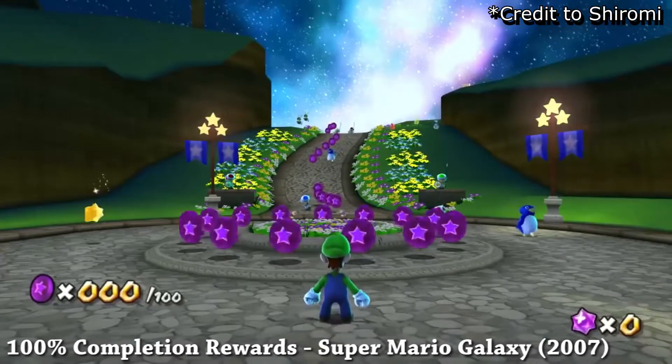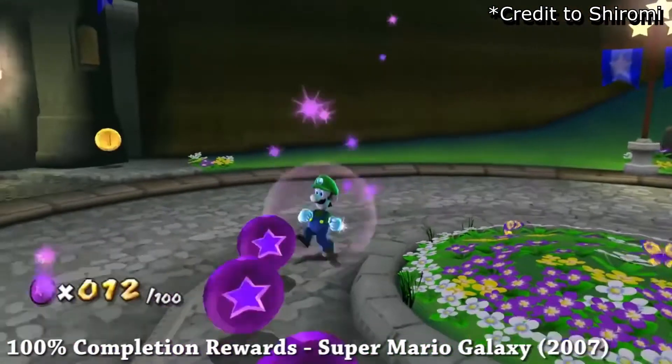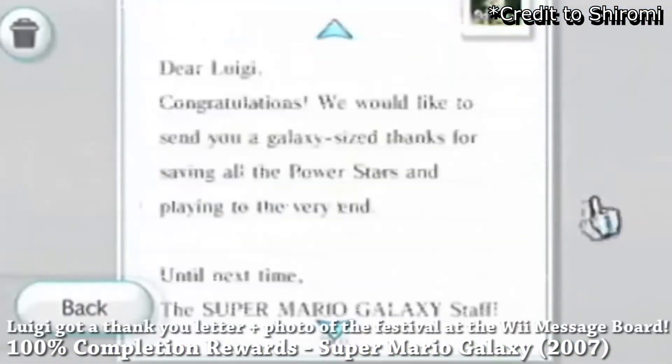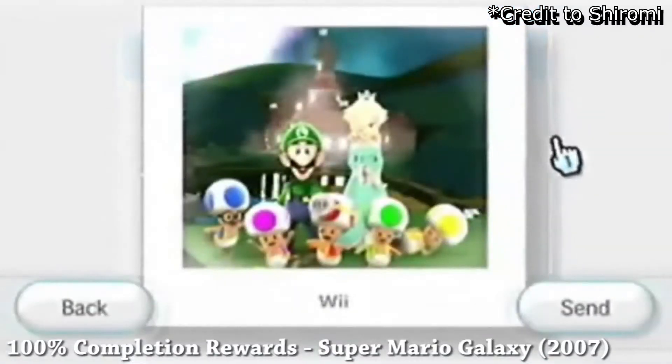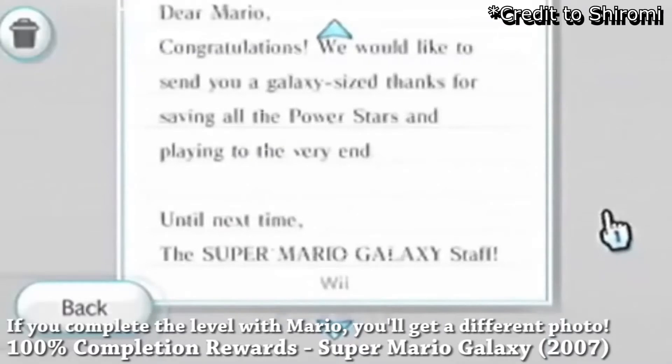You can also unlock the ability to play as Luigi. After collecting the last Power Star, back at Peach's Castle you will get a letter in the Wii System board with cute little postcards. However, this has been removed in the Mario 3D All-Stars remake of the game as the Nintendo Switch doesn't have any type of message boards.